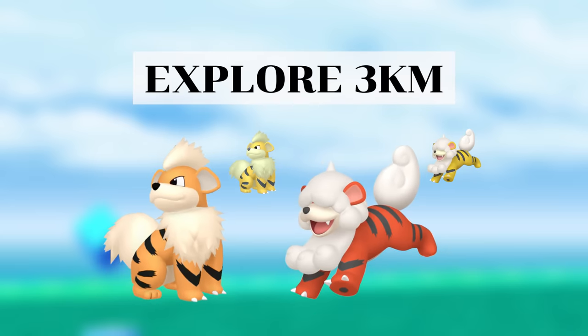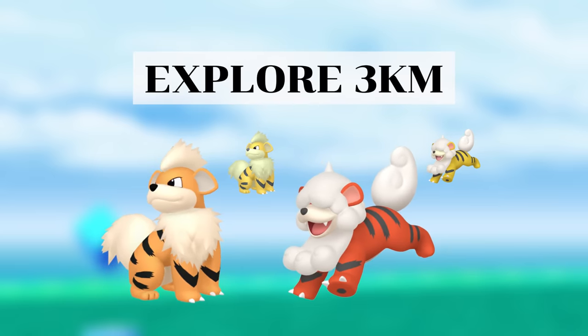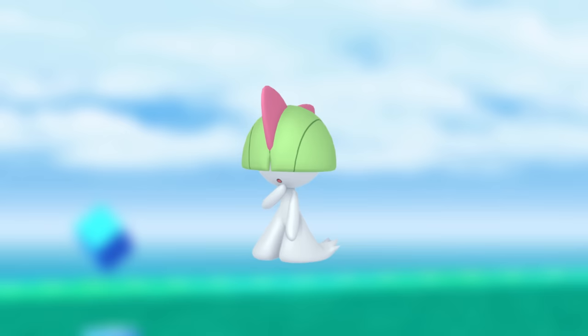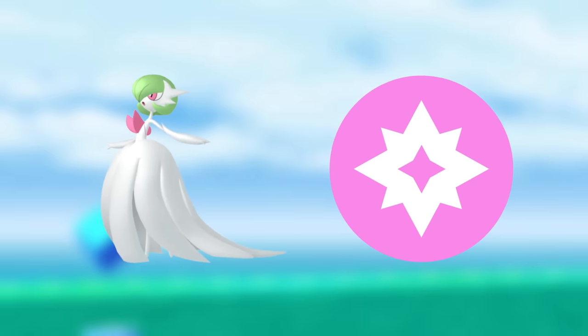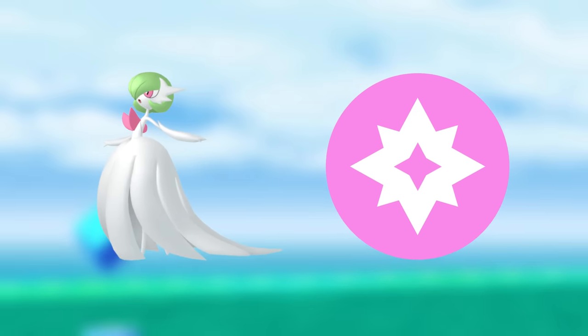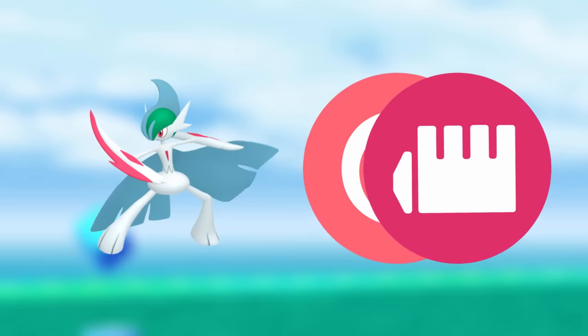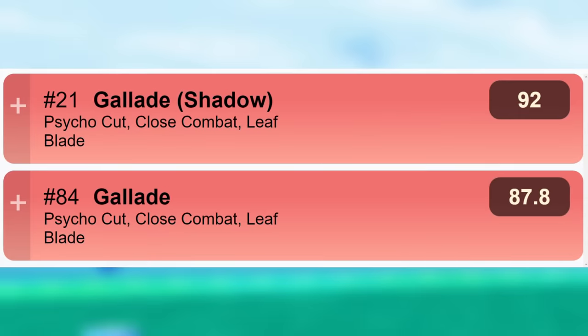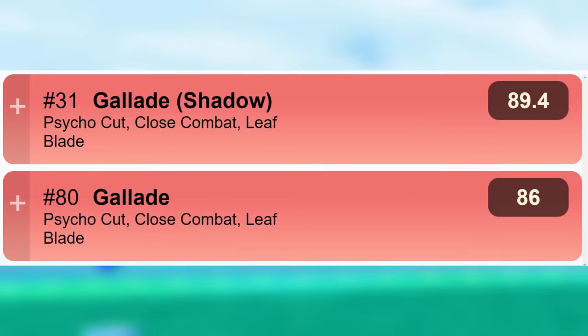The explore 3km task rewards either of the Growliths, and you could skip this unless you're hunting the shinies. For spinning 3 Pokestops or Gyms, this can be a very easy task depending on where you play. The standout encounter is Ralts, with Mega Gardevoir being the best fairy type attacker in the game, and Gallade will also get a Mega in the future that will be a top 10 psychic and fighting type attacker. Gallade is ranked 84 in the Great League and 80 in the Ultra League and even higher in shadow form. With these rewards and the fact it's quick and easy, this is a high priority field research task.